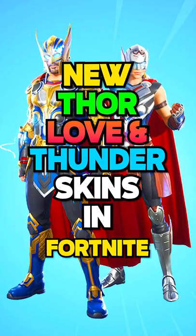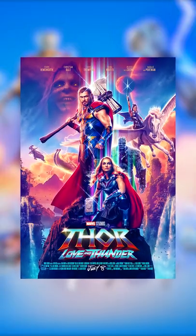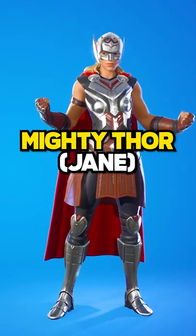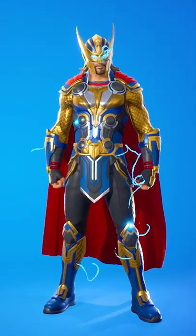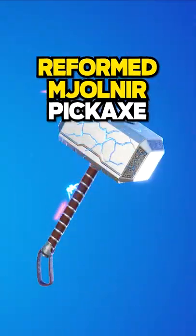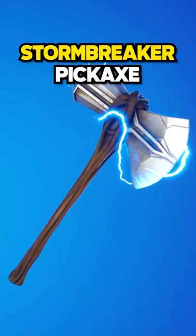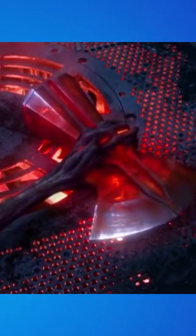New Thor Love and Thunder skins in Fortnite. With the release of the new Thor movie, Fortnite has released a huge new bundle where you can get Thor Odinson and Mighty Thor. Both these skins come with super cool lightning reactive styles. You can also get the reformed Mjolnir pickaxe, which has a built-in Bring the Hammer Down emote, and the Stormbreaker pickaxe that was made in the movie Infinity War.